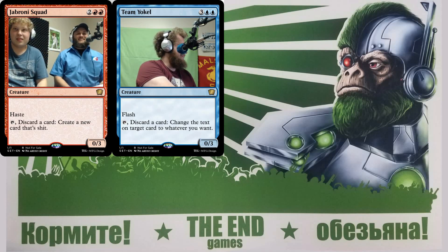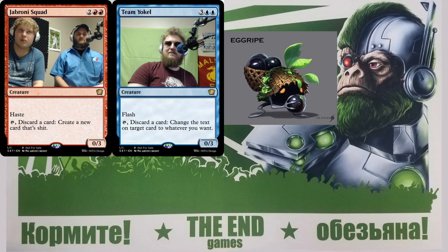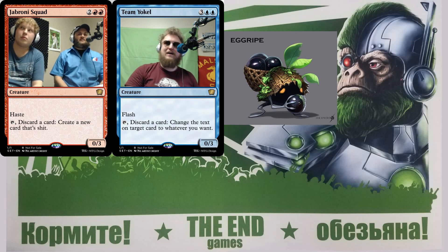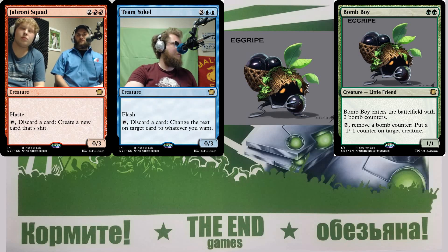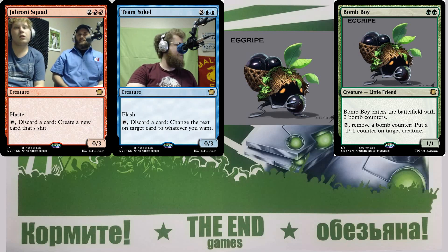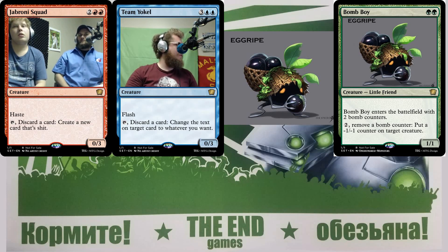Next image from huaban.com: a small creature that looks like it's collecting grapes or holding bombs. One idea: a green creature that comes with bomb counters, and you can pay two to remove a bomb counter and shoot something for one damage — a weird, crappy Siege-Gang Commander. Or alternatively, pay two to put a minus-one minus-one counter on target creature. Maybe a one-one for three with that ability.